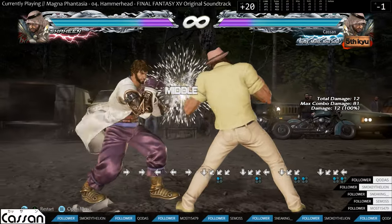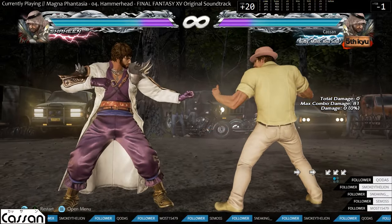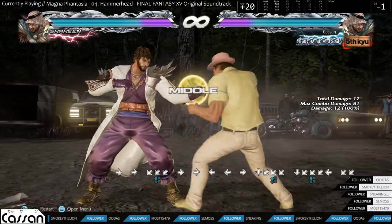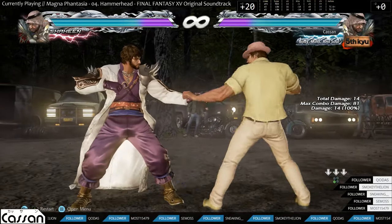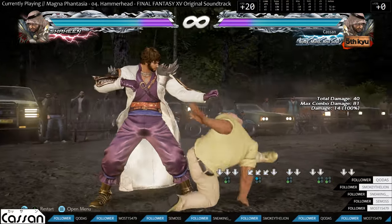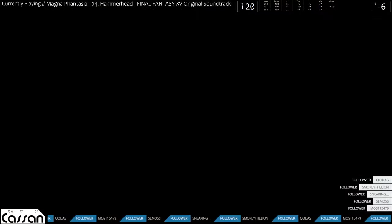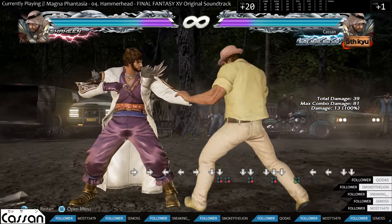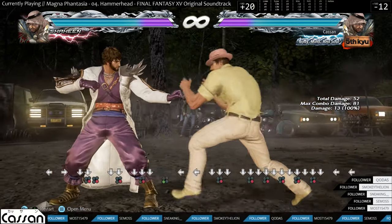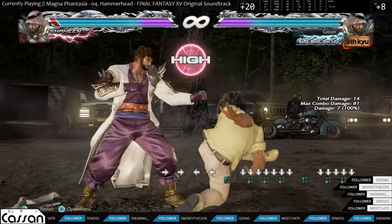He has a down forward 1 with no extensions, but his down forward 1 is minus 1 on block and plus 5 on hit. Really good, but the lack of extensions is supplemented by his great lows. He has a high crush low that is neutral on hit, which is really great as you have access to an 11 frame mid here. He has a plus on hit low with down 4, which is only minus 12 on block, and his down 3 is minus 14 on block — a bit more risky but still not launch punishable by most of the cast.